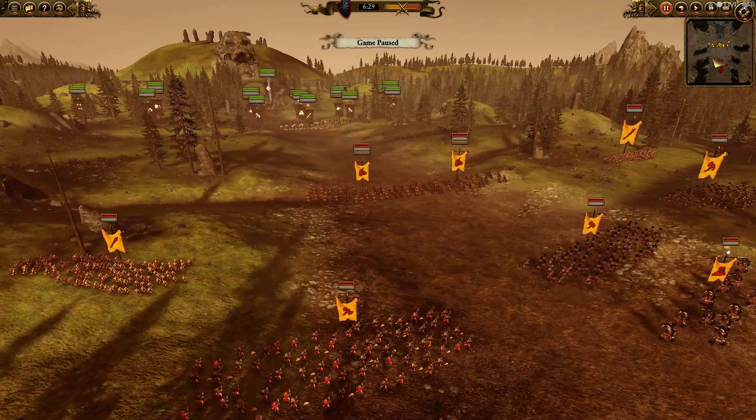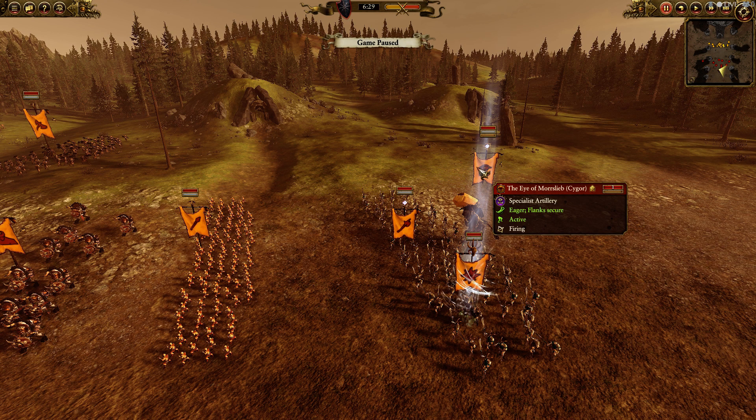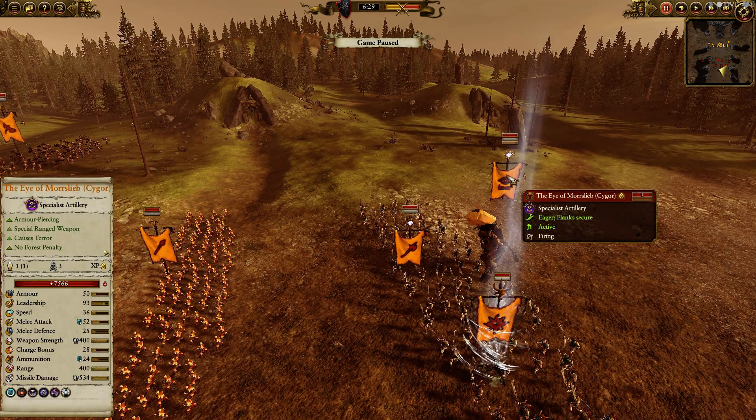My opponent here is trying to use the map to his advantage, so he's boxing up here. He brought an Eye of Morceleb — the Saigor Regiment of Renown — who does crazy good damage, has that penning ability, does magic. Just an overall beast — melee attack 52, 400 weapon damage. So the guy is a beast, both literally and figuratively — 7,500 health, 50 armor, pretty good, 93 leadership.